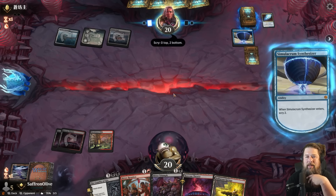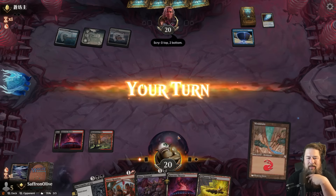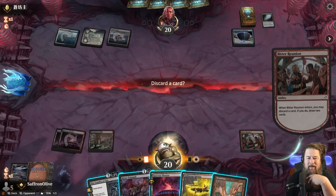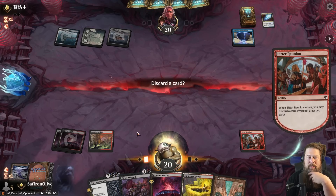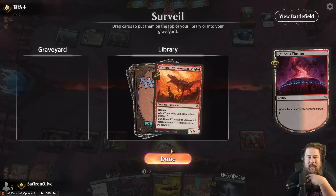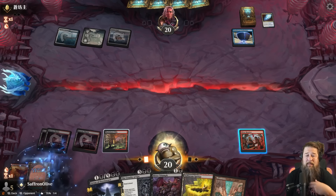That was pretty spectacular. We're doing some Cruel Claw reanimation — we'll keep this hand. Hopefully we can Surveil Land into something to reanimate. We have the Bitter Reunion, which is nice if we find a Cruel Claw.